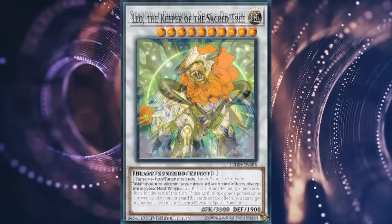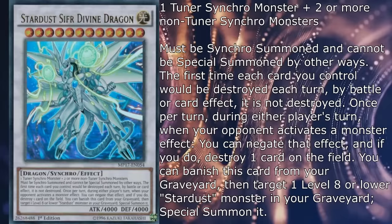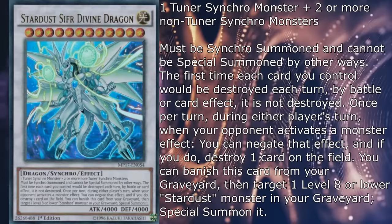The final evolution in the manga lineup is a card whose name feels so jumbled it rivals Meteor Dragon Gemini — Stardust Sifr Divine Dragon has the same stats and summoning conditions as Quasar and the following effects. Must be synchro summoned and cannot be special summoned by other ways. The first time each card you control would be destroyed each turn, by battle or card effect, it is not destroyed. Once per turn during either player's turn, when your opponent activates a monster effect, you can negate that effect and if you do, destroy one card on the field.